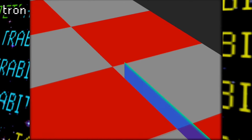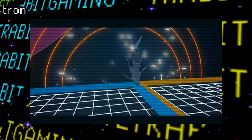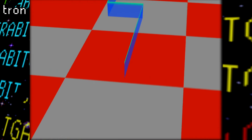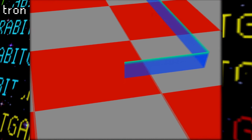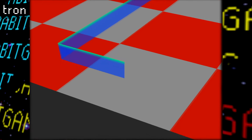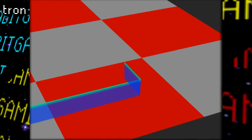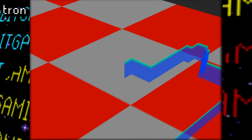Next is Tron, and once again, as the name implies, this very basic sample demo is based off the light bike sequence from the original Tron movie and arcade game. You control this blue streak on a checkered floor by pressing R and L to pivot to the right and left respectively, with the main goal being avoiding the edges as well as your own tail. There's no multiplayer here or anything, so not much else to say.